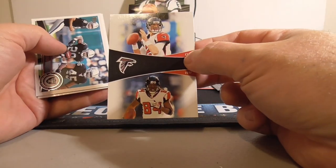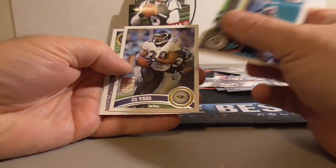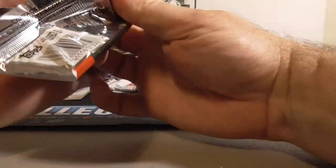We've got a green rookie. Bailey Rookie. Second gold — Philip Rivers there with Antonio Gates. Pretty cool card actually. Gold — numbered 108 out of 211. I'm pretty happy with that one, pretty cool looking card there.